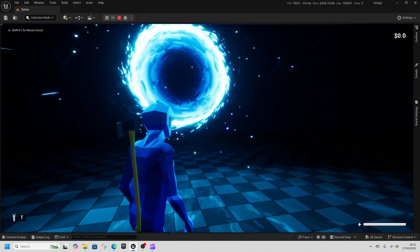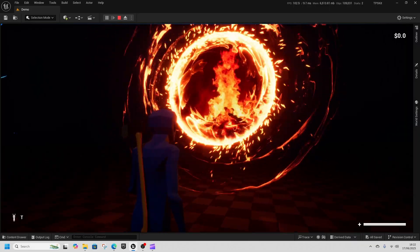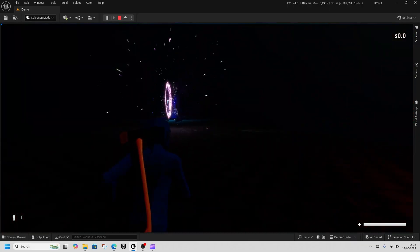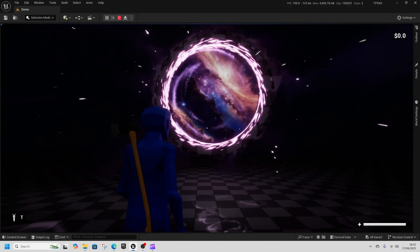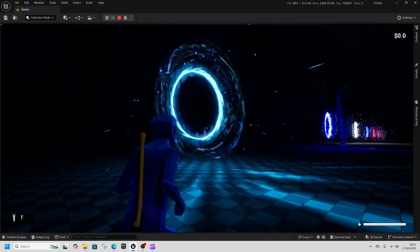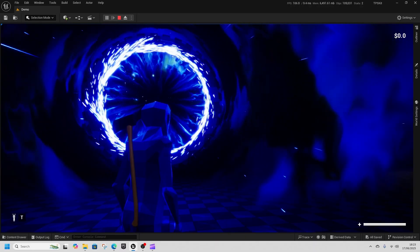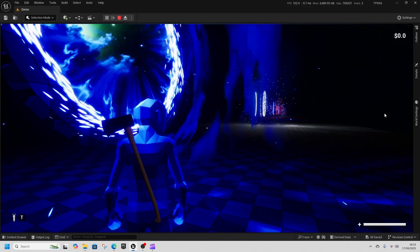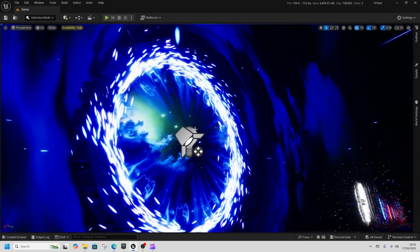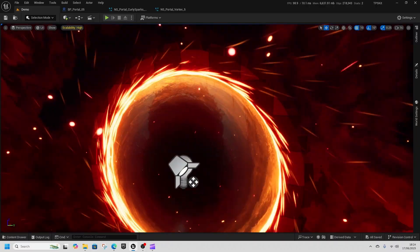Here we go — Advanced Portal VFX. Got the blue portal, a nice little orange portal. Obviously they don't do anything. This one's very nice — that's a galaxy portal. We've got the water portal. Another little space galaxy portal. Looking at how that's done, it uses a material on the Niagara effect — so it's not using render components at all, which is good for performance.